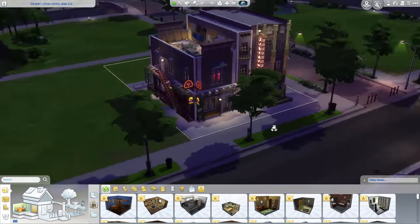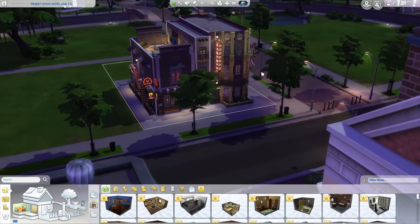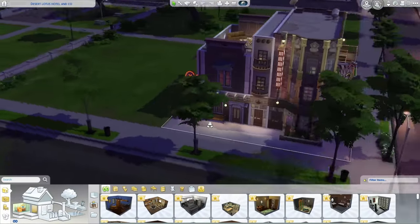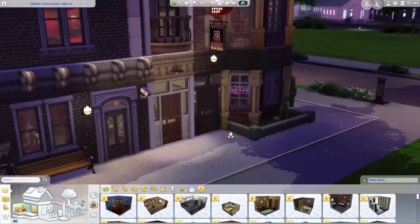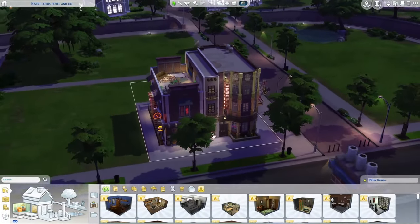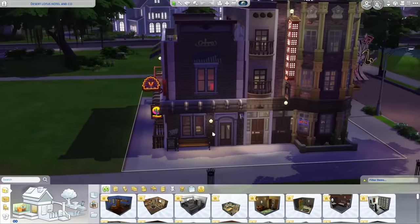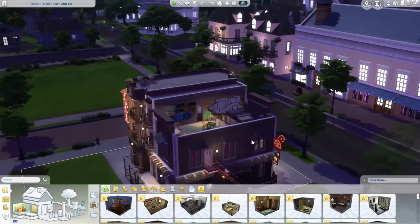Here we are. I don't like the lot I picked because these trees are in the way, but oh my god, the exterior is beautiful. Let me make sure all the walls are currently up. Wow! That is really nice. I love the aesthetic of several buildings together but it's just one building. Oh, the back is so nice.